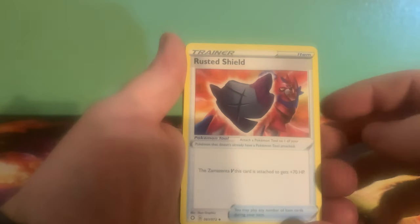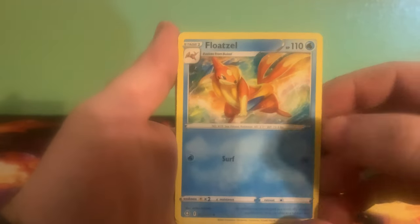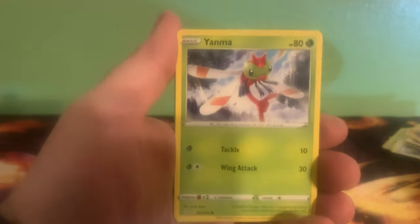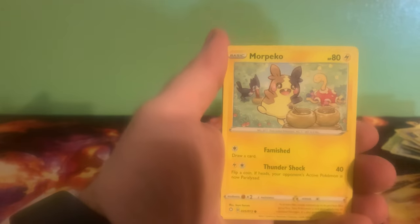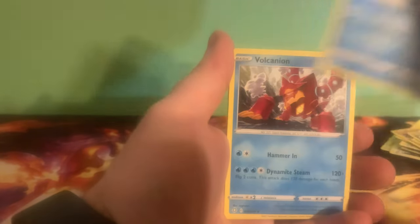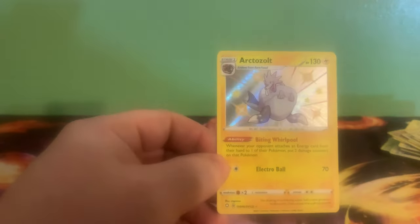Energy, rusted shield, Rotom, Float Soul, Focus, Trapinch, Yanma, Koffing, Morpeko, Horsea, Alcremie — I think that was the rare — and a shiny Arceus Volt! At least we got something. That's a good way to end the video.